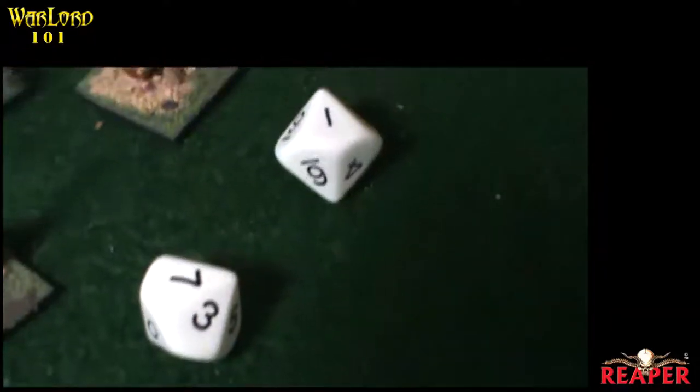On our roll, we see we have a 9, a 7, a 1, another 1, and then a 10.